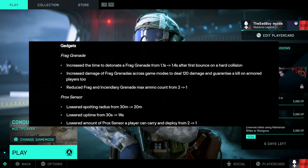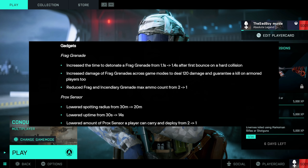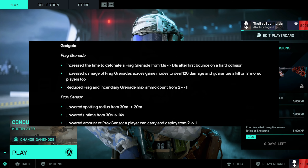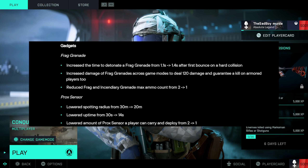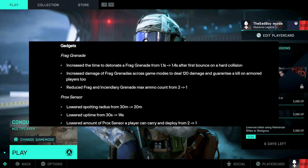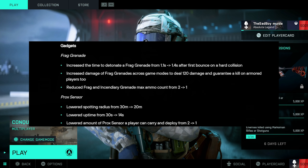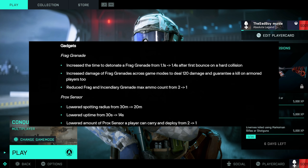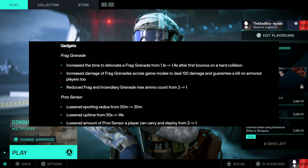Moving on to throwable gadget changes — the frag grenade detonation time increased from 1.1 seconds to 1.4 seconds after the first bounce. They increased the damage up to 120, which guarantees a kill even on armored players, and they reduced the frag and incendiary grenade max ammo count from 2 to 1.